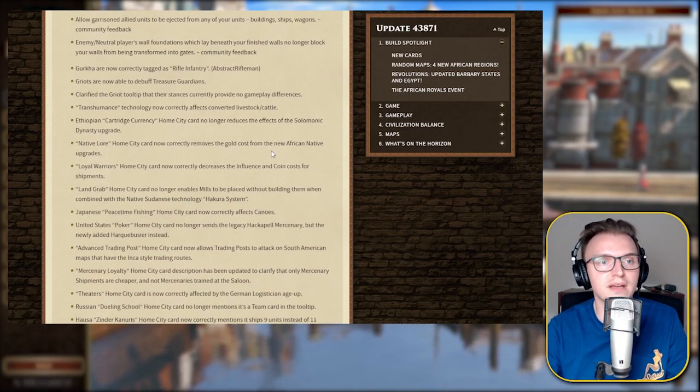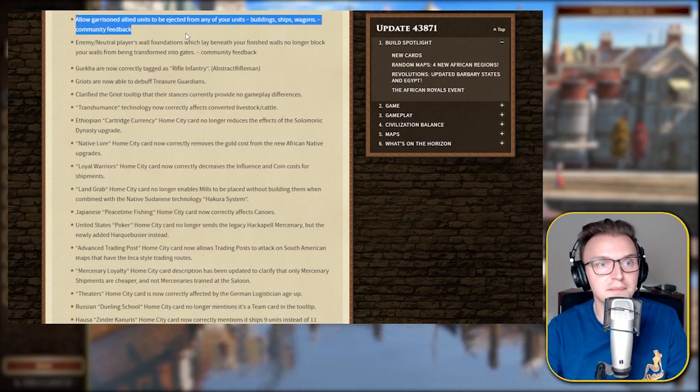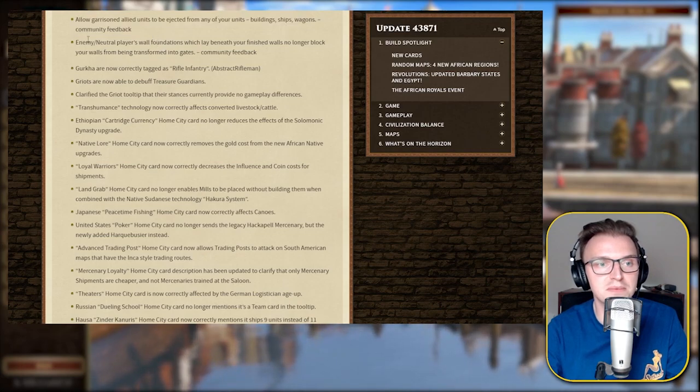Artillery units — culverins in particular — no longer miss the first shot when selecting a new attack target while transitioning from limber to bombard mode. That's really good because culverins have been really weird and funky with that. Allowed garrison ally units to be ejected from any of your units or buildings — that's really good for team games when people do stupid things. Enemy or neutral players' fences which lay beneath your finished walls no longer block your walls from being transformed into gates — that's community feedback, and I like that they're labeling those.